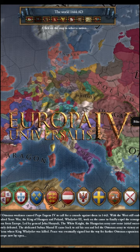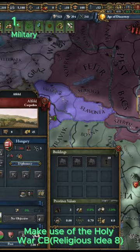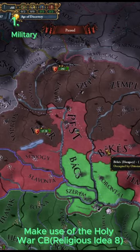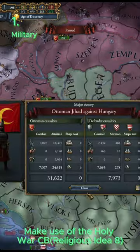Four tips and tricks that you can use in Europa Universalis 4. For a snowballing campaign, make use of the Holy War CB. It allows you to take as much land as you want without having claims and without spending diplo points, as long as your enemy isn't of your faith.